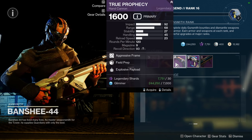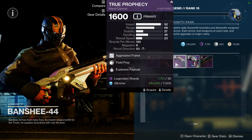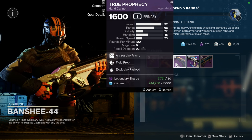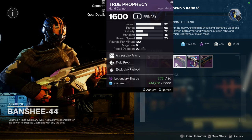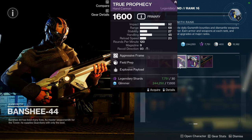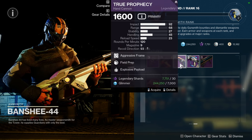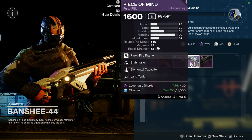True Prophecy with Explosive Payload is really nice, but there's a perk on the first column — Overflow I think it's called — that's really gross because you'll just have 18 rounds on it with Explosive Payload, which is absolutely foul.